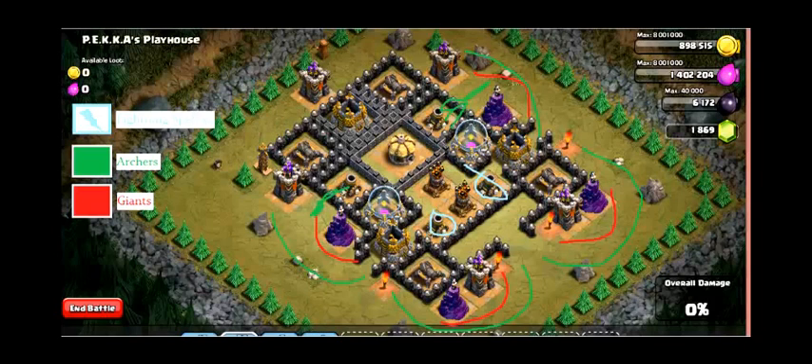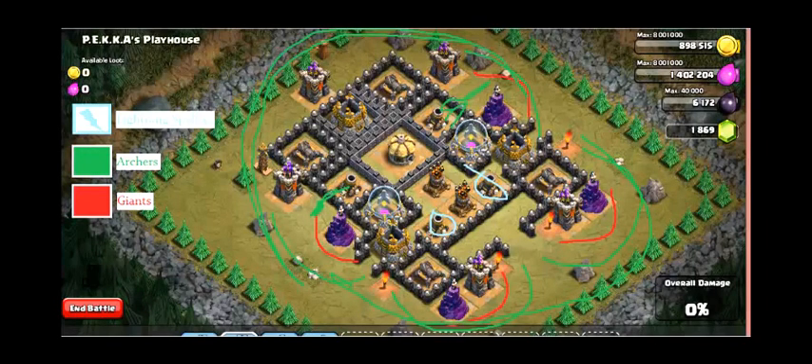So after you get those troops set down, basically just surround the whole thing with archers all the way through here. And if these are dead, replace them. And that's pretty much all it takes, and I'll show you how I did it and how it worked out pretty well.